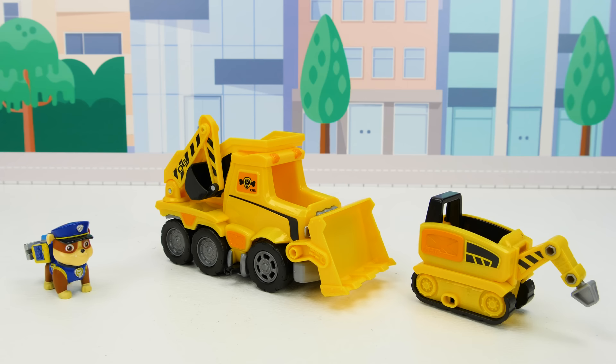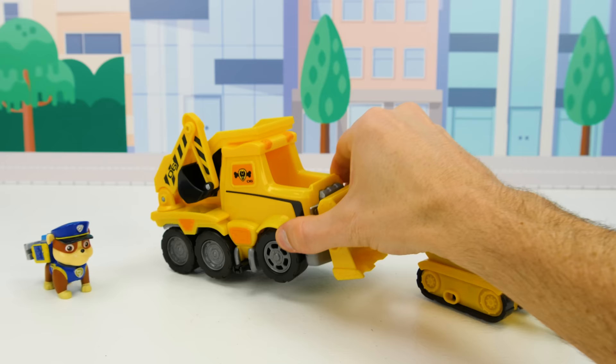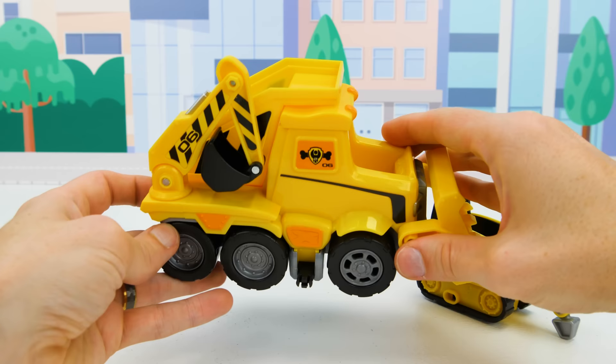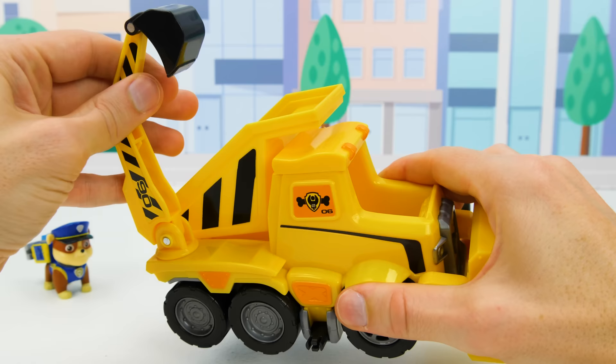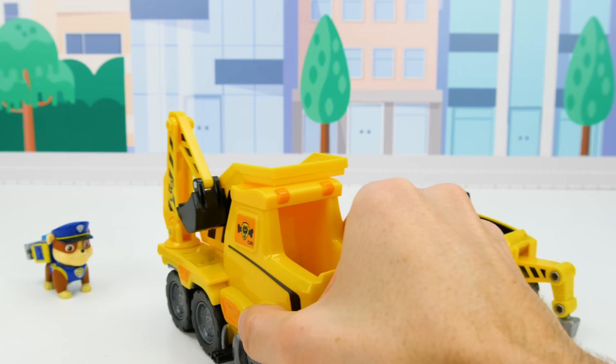Let's check out this mini tractor first. It has room for Rubble to sit inside, and it even has an articulating jackhammer for construction work. Now let's check out the medium sized tractor — it's a lot bigger than the small one. It has a moving shovel on the side for scooping dirt and rocks.